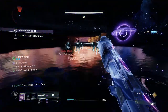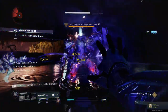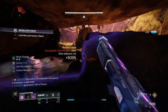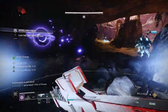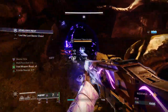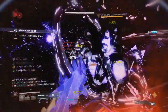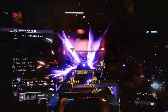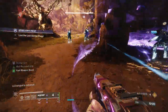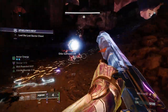Starting off, if you don't know what the Filaments exotic leg piece actually does, the exotic armor perk states: casting an empowering rift will grant you devour, and damage dealt by you and your allies from within your empowering rift will disrupt combatants. The main reason you will be using this is for the devour proc — you will not have to get a grenade kill to get your devour. You do not necessarily notice the disruption a lot, but on red bar enemies you will notice a little bit.